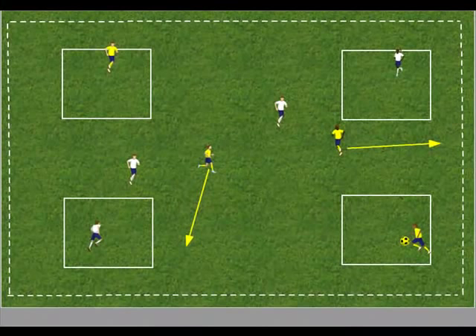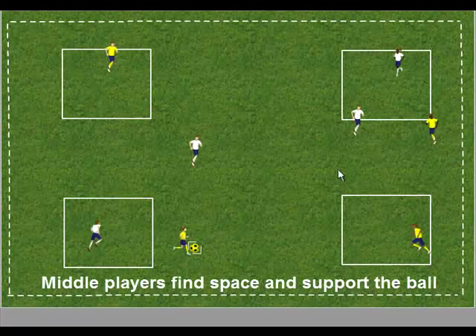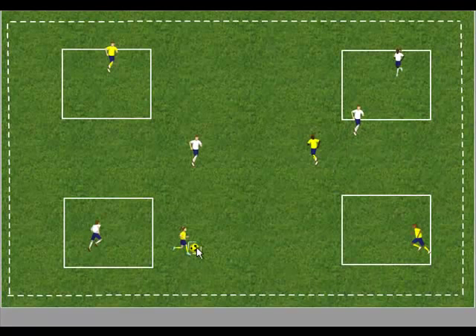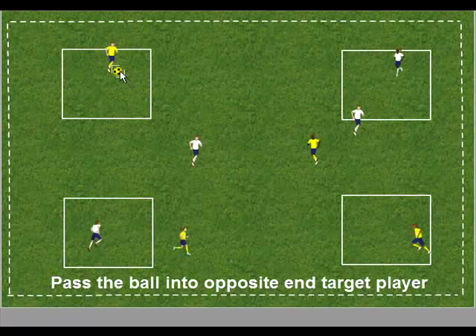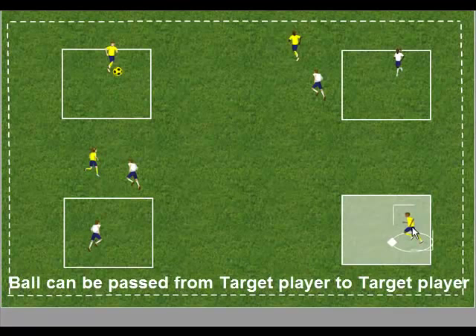In this progression, there are teams of four with the target players on the diagonal. The middle players should look to find space and support the ball with a view of combining to pass the ball into the target player on the opposite side. Once the target player has the ball, the middle players should support the ball. Sometimes the better option might be for the target player to pass directly to the opposite target player.